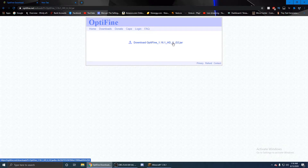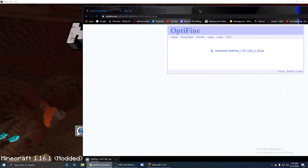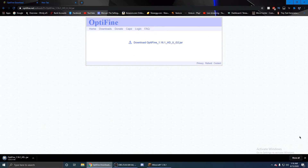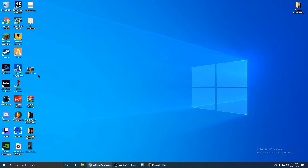That is what you're going to want to click — that is all you want to click on this page. You'll download it. If you're in Chrome, you're going to hit Keep. Once you have it, you're going to drag it to your desktop.